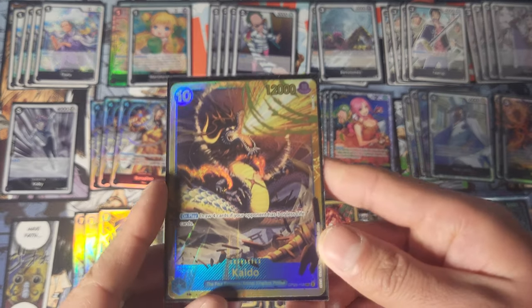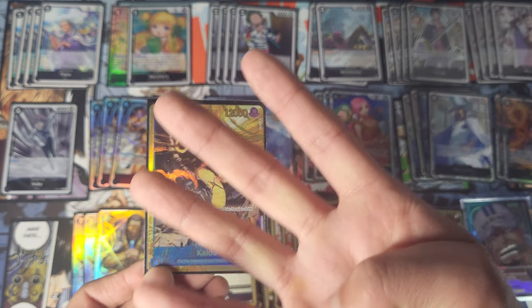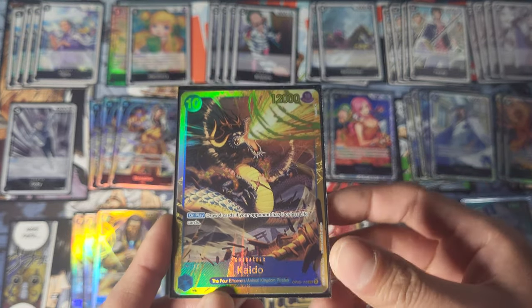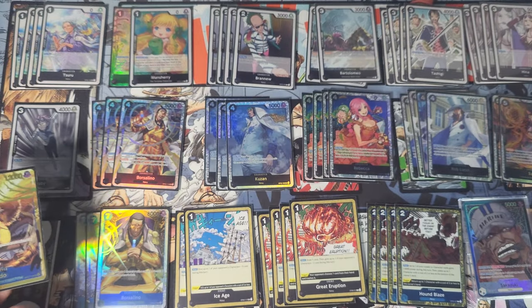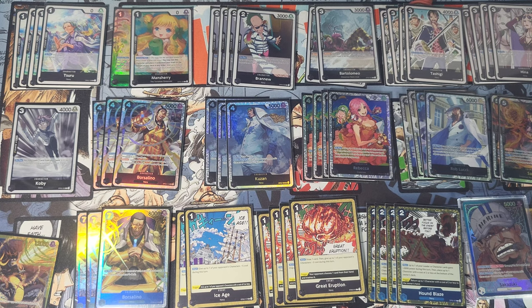Moving on to potential replacements. First is Kaido, who is very popular specifically for the mirror match. Basically, if your opponent has three or less life, you draw four cards — a game-ending card. Your opponent can remove him but it doesn't really matter; he drew you four cards and you're almost guaranteed to win if you play him in the mirror. I figure most people would replace Borzolino, Hina, Bartolomeo, or Sabo with him. Personally, I'd keep the Bartolomeos because having a lot of 2k counters is really useful.